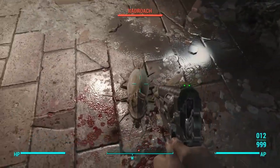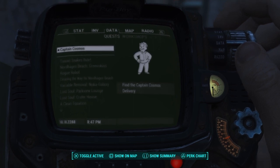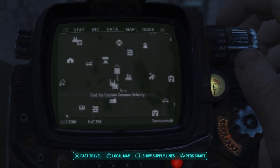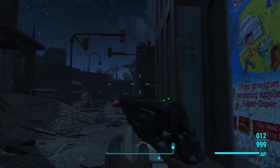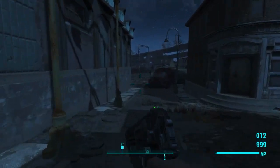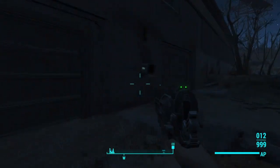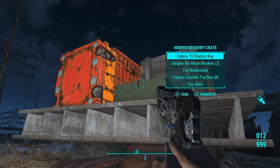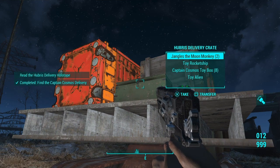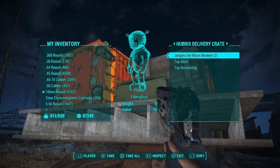Let's go and see what the Captain Cosmos has. The Captain Cosmos starts off as a normal mission, but it says we need to find the Captain Cosmos Delivery, which is just north of the Super Duper Mart and Lexington. Upon arriving, there seems to be a footlocker containing Hubris Delivery Locations, Hubris TV Studio Keys, Jangles the Moon Monkey, and a Captain Cosmos Toy Box, which I believe is completely new to the game.